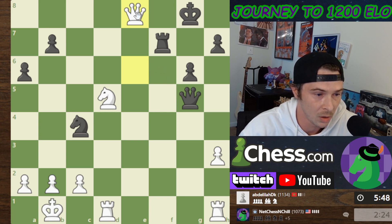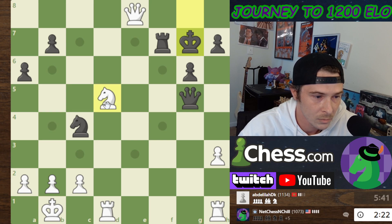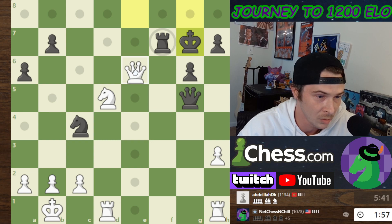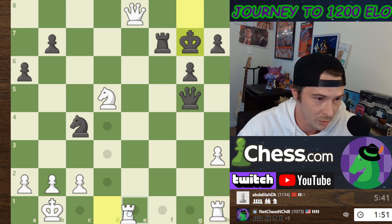I say that and it looks like he just hung a Rook. I can still get checkmated, I gotta be careful. I'm super low on time and I'm winning now because he messed up. I want to put pressure on but I don't really know how to do so. This Rook over here will help me.